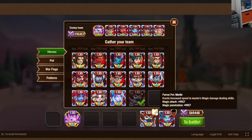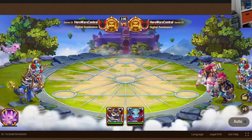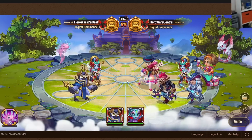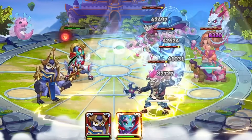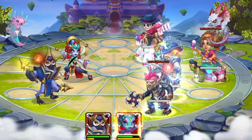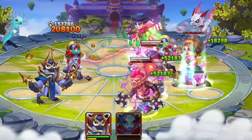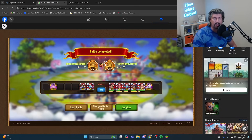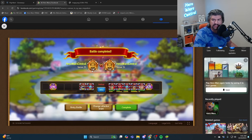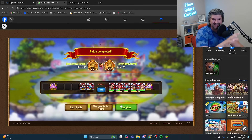Merlin, by the way, adds the most magic penetration of any of the pets, but we're actually going to leave it on there. I'm going to show you what happens whenever you use Gus against an Isaac team that is maxed out. Look at that magic damage — look at him doing magic damage there. So it does take him a hit or two before he is able to convert his magic damage and all of his allies to pure damage.